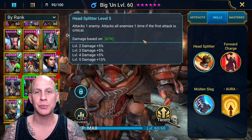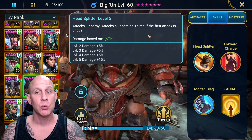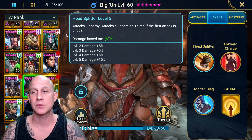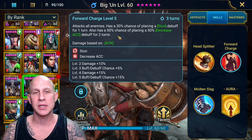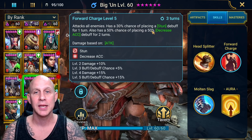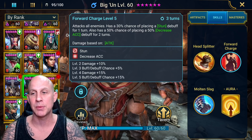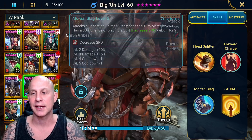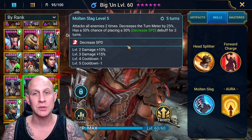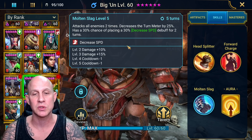Let's go over to his skills. Head Splitter attacks one enemy, and if you critical hit, you will attack all enemies — which actually attacks them all for full damage. It's not a low-hitting AOE attack; it hits pretty hard. His Forward Charge does not hit hard at all, but it has a 50% chance to apply stun and can also apply the decrease accuracy debuff. All his damage is based off attack. And then we have Molten Slag, which attacks all enemies two times, decreases their turn meter, and can place the decrease speed debuff on them for two turns.